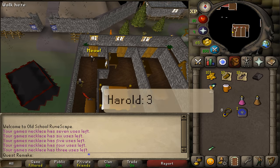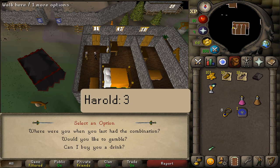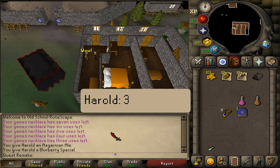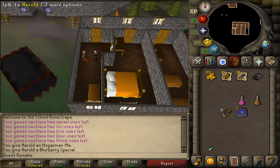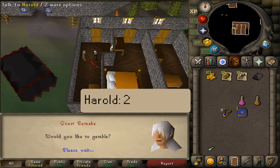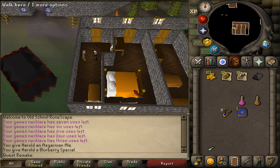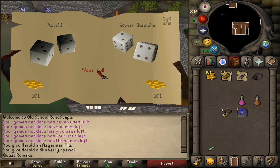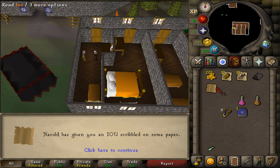Enter and talk to Harold, selecting option 3. After giving him the first beer, hit option 3 again — 'Can I buy you a drink?' He will want a blurberry special. After the third conversation, select option 2. Once he says 'That hits the spot,' talk to him and select option 2 — 'Would you like to gamble?' He owns 100 GP, so put in 101 so he goes bankrupt. Wait for the roll dice button and click it. It doesn't matter if you win or lose — you'll win automatically because he is drunk. He won't have enough money, so he'll give you an IOU.